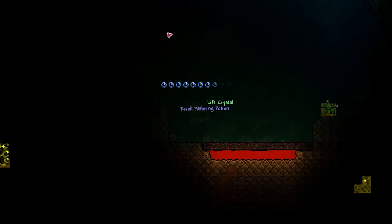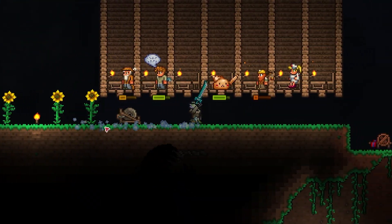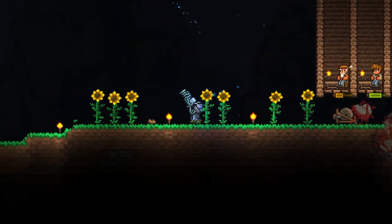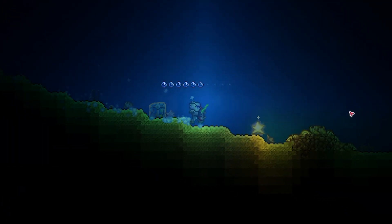But with failure always comes redemption and I was not about to back down. So I got more hearts, better accessories, and better gear, and this time I was ready. We fought and fought and I finally took him down on the second try, getting the Eye of Cthulhu shield.